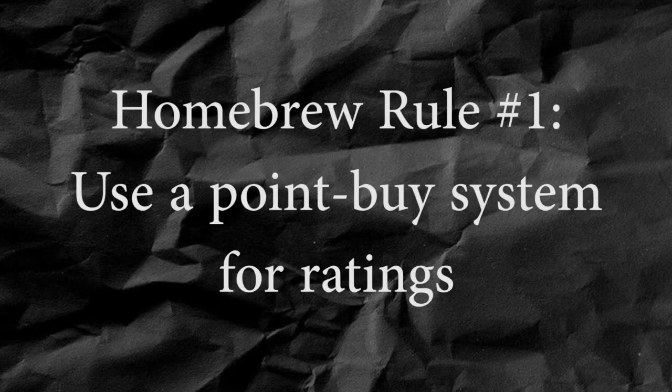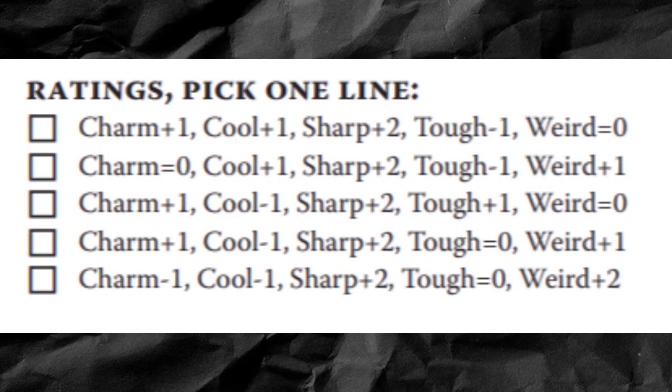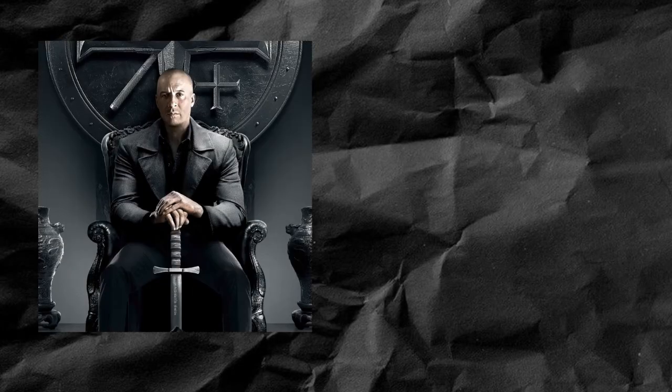So that's it for general advice. Now we're moving on to homebrew rules, and my first one is to let your players use a point-buy system when choosing their character's ratings. The fact that you need to choose a predetermined set of ratings for your character is needlessly restrictive, especially because in some cases all five options have the same rating for one of your attributes. The initiate always starts with plus two weird, and the mundane always starts with plus two charm. What if I want to play an initiate whose order considers magic to be evil, or a mundane who's a socially awkward nerd? Sure, many of the initiate moves rely on weird, and many of the mundane moves rely on charm, but not nearly all of them.